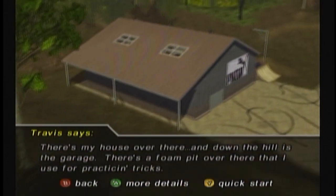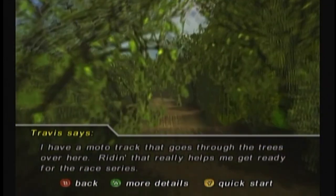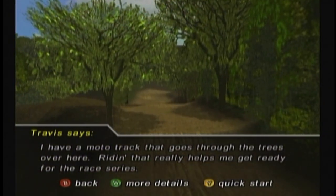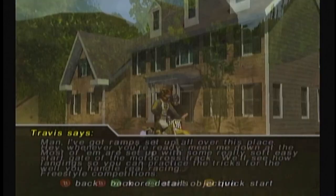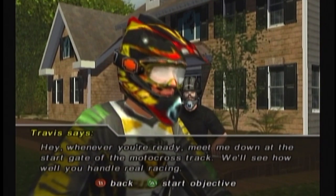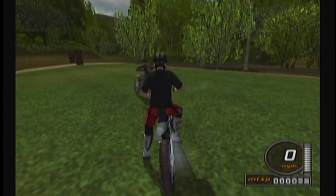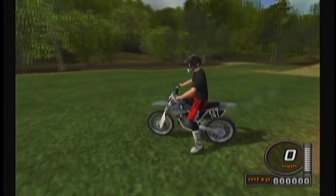There's my house over there, and down the hill is the garage. There's a foam pit over there that I use for practicing tricks. I have a moto track that goes through the trees over here — riding that really helps me get ready for the race series. I've got ramps set up all over this place, most with really soft, easy landings so you can practice tricks for the freestyle competitions. Whenever you're ready, meet me down at the start gate at the motocross track. Was that Travis Pastrami? Yep, that was Travis Pastrana.